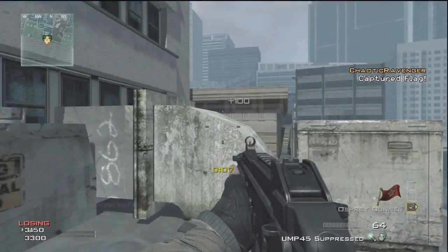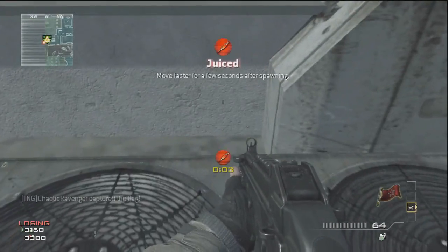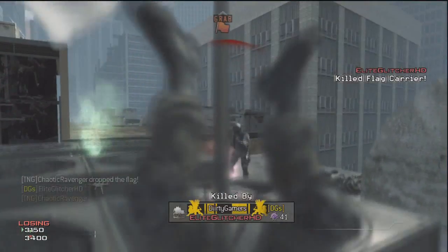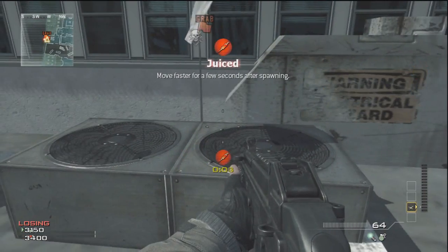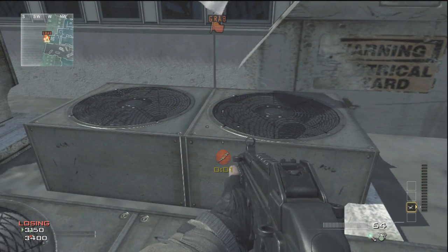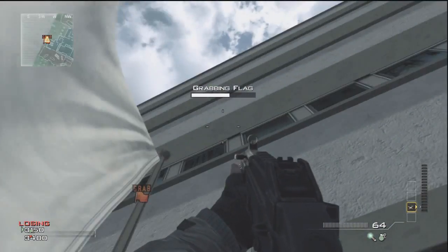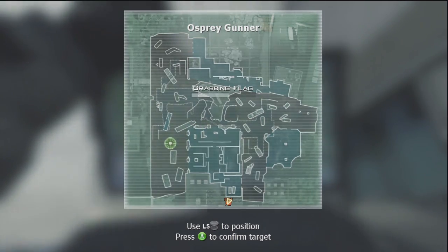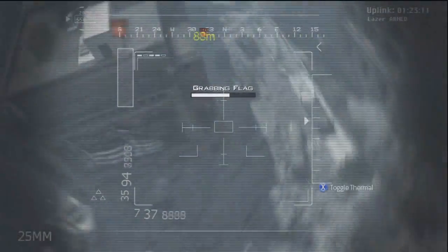As soon as he's up, put the flag down on top of the fan nearest the white building because you need to try and get on top of the white building. As soon as you jump on the flag at the same time as your friend and it says you're grabbing the flag but you don't quite capture it, call the Osprey Gunner in to the exact same place as before — because when it starts to go up it will fly to the highest point possible, which means you can then fly to the highest point possible.